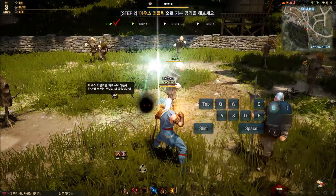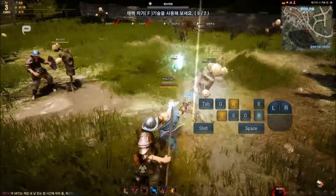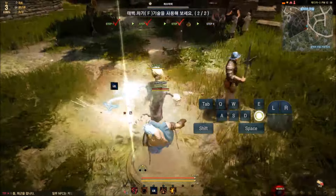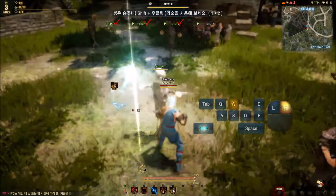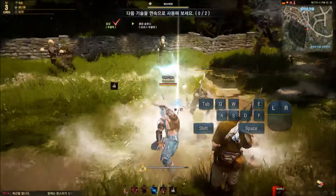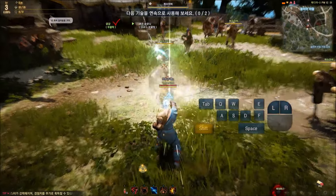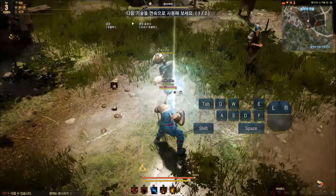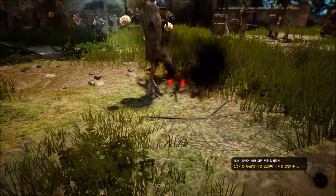It wants me to left click — thank god it shows you right here what I'm supposed to hit. So now F, and now right click and shift. If they did not highlight these things I would have never figured this out — I would have had to wait until the English patch came out. It says shift, but it's shift right click — not left click, my bad. So right click and shift right click. Thank god we got through that.